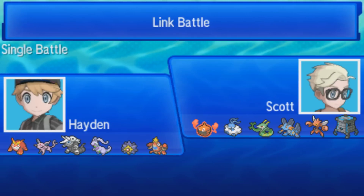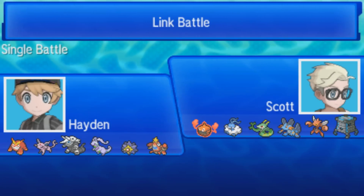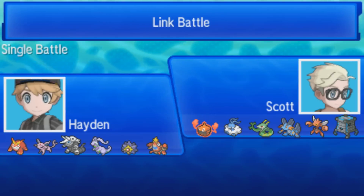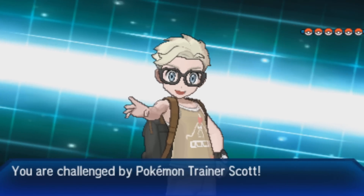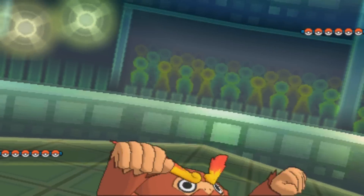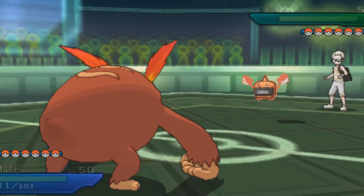Overall he's got a pretty solid looking team. I am afraid of the Scizor — if that thing starts a Swords Dance it could be trouble. I'm also afraid of the Serperior if I don't keep my scarf Darmanitan around, that thing could be pretty scary. I don't want to lead with Aggron since I'm expecting Rotom-Heat, so I toss out Darmanitan, and that works out because he does lead with the easy bake oven.